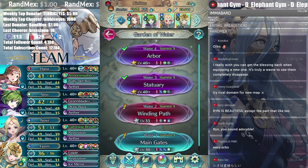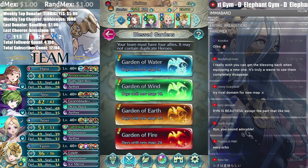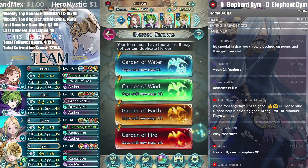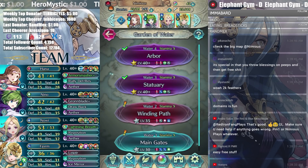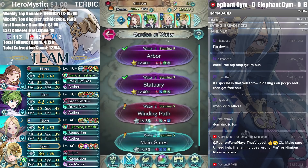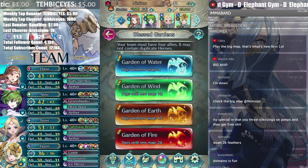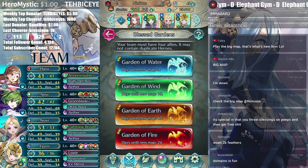I don't mind either way — especially because I have a legendary hero for each. Well, we don't even need a legendary hero. Because you can get blessings from each of these to go into the next one, it's so easy to clear these out for all the free rewards. This is a great thing for the game — at bare minimum it's free stuff for a very low amount of stamina.